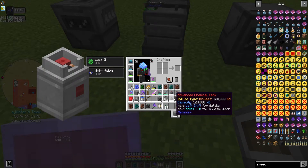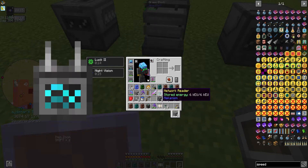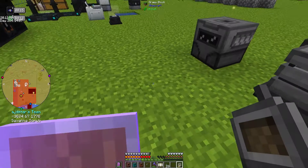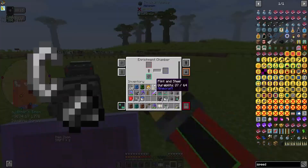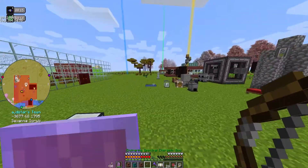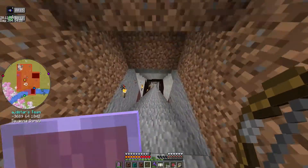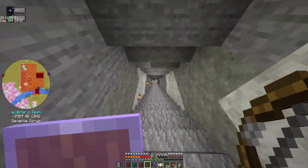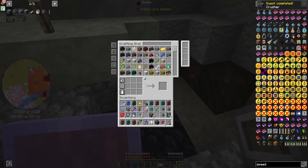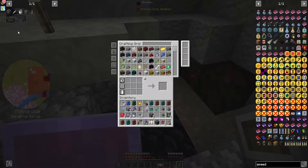Another advanced chemical tank with biomass inside it, some more energy upgrades, a network reader, and a personal chest — I'm gonna put the personal chest in here. I can't — I need way more of this but there isn't enough energy. Energy is depleted. I'm gonna need two buckets of lava to make the crusher.